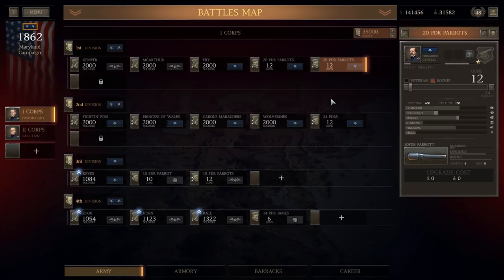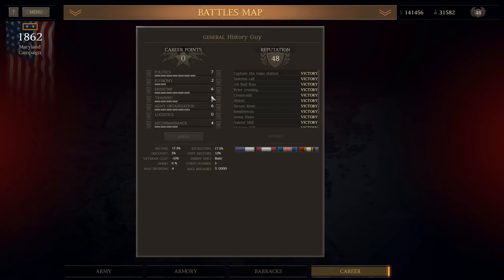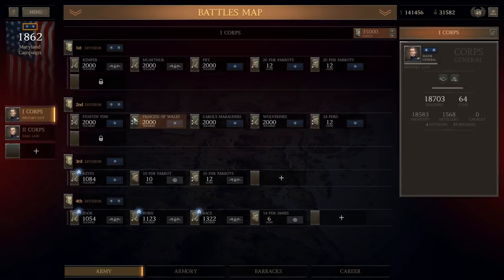Welcome back everybody, the History Guy here. It's time to press on in the Union campaign on legendary mode of Ultimate General: Civil War. We're going to go into the Battle of Crampton's Gap today. I put my two points into medicine, which gets me up to six now, so that's a nice amount coming back at me at the end of every battle — should be getting about 12% of my casualties back.